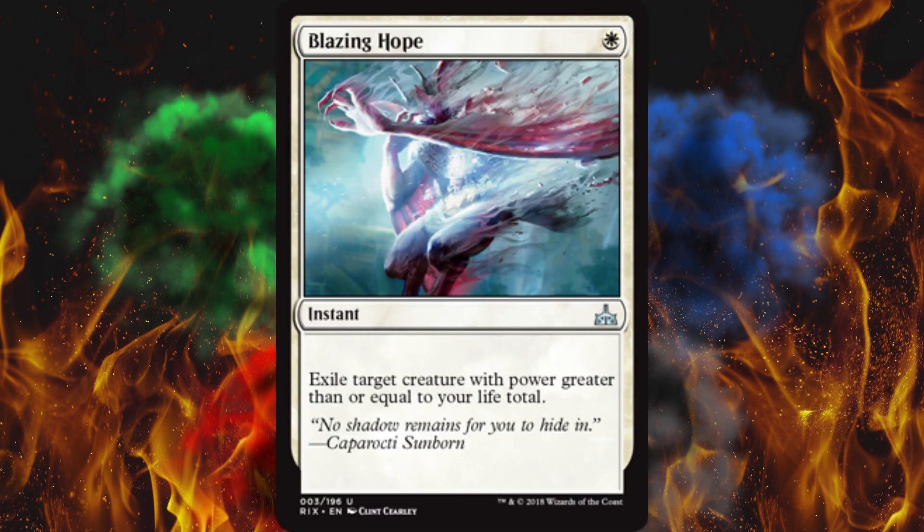Next up, Blazing Hope — exile target creature with power greater than or equal to your life total. That is a complete and utter waste of a card.